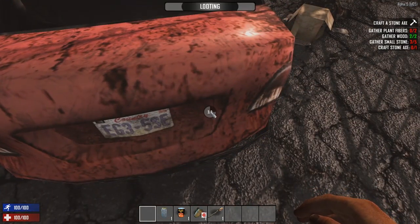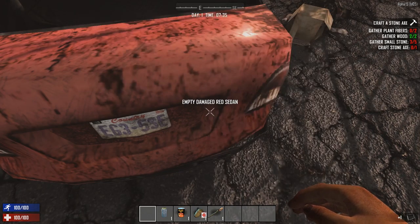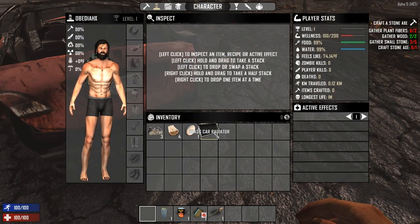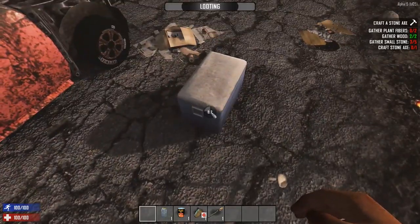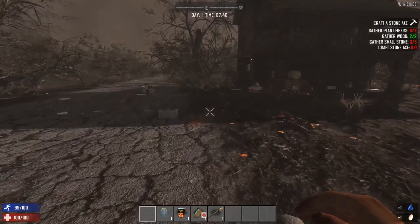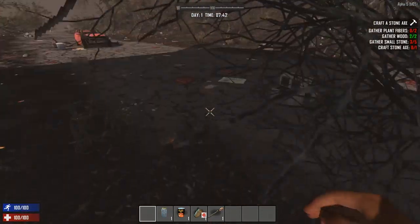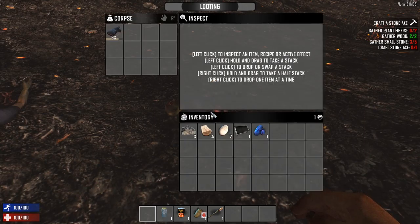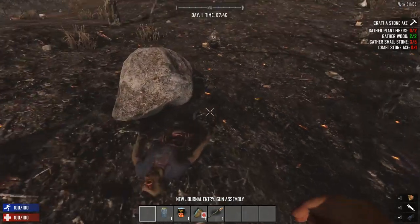We're gonna go ahead and try again, working our way through the very first few quests — craft a stone axe, pick up a brass car radiator, which sounds like something we'll probably break down. We're gonna work our way through our first few quests and see what we can find. We are right next to a house that looks to be a three-story house, and somebody told me three-story houses give you more room to hide.